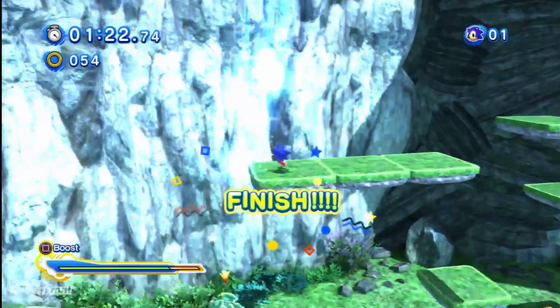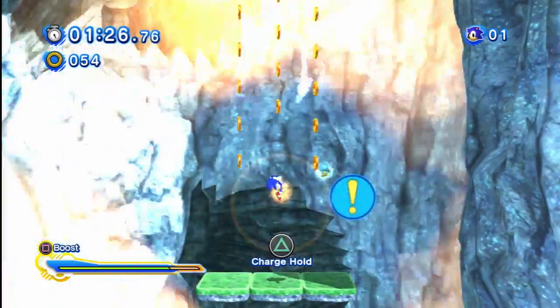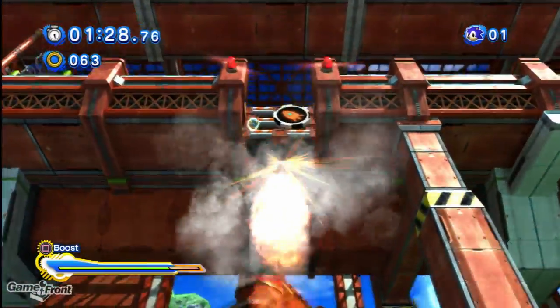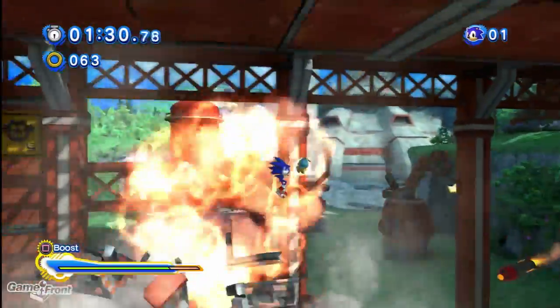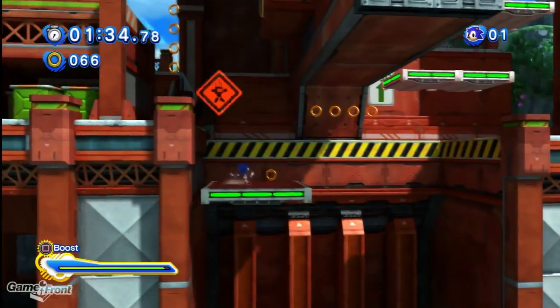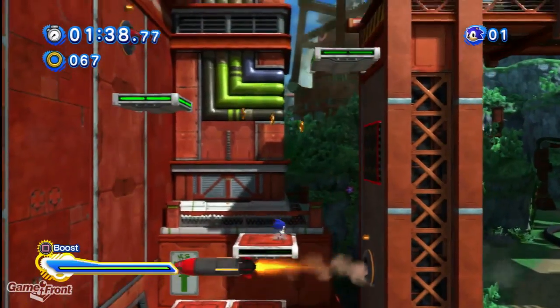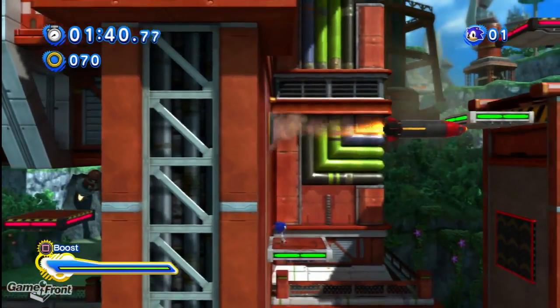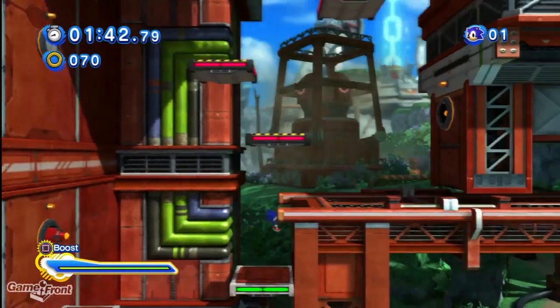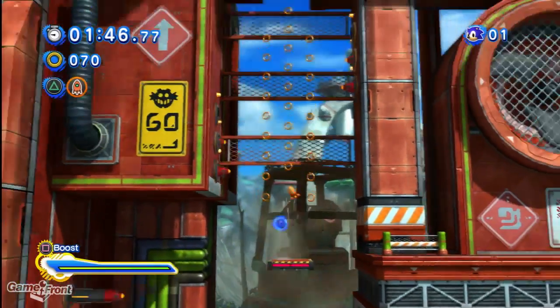There it is. So once you get this, you can hold down Triangle — or Y if you're on the Xbox — and it will shoot you straight up into the air. You'll crash through whatever ceiling or block there is. This level requires a lot of patience. There's very little opportunity to go really fast. It's pretty much all upward platforming.